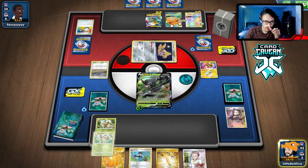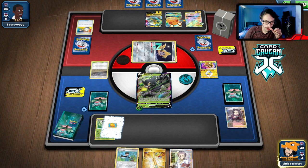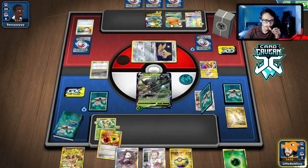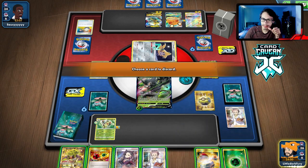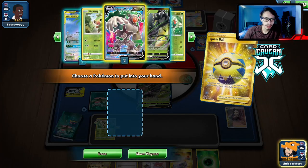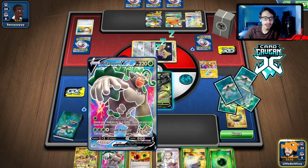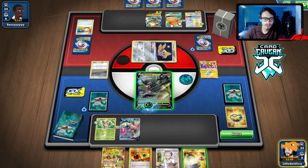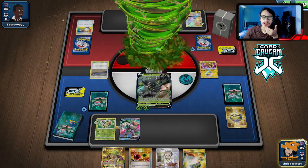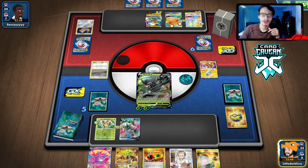I'm going to do Bird Keeper. We can hold the Switch potentially for Raichu. We didn't get energy though, but there we go — we got energy! They should have bossed out my Grookey — I'm glad they didn't. That scared me. We're chilling. We can Jungle Rise here for 100 damage. We might as well put both energies on in case they play Crushing Hammer and we get to fully heal the Rillaboom.